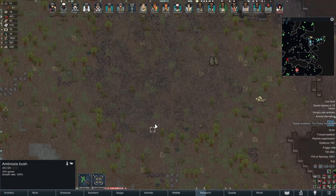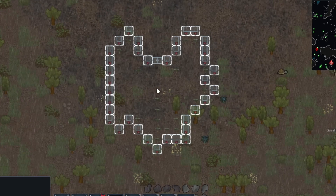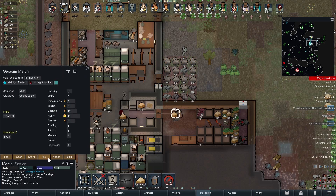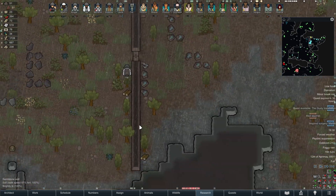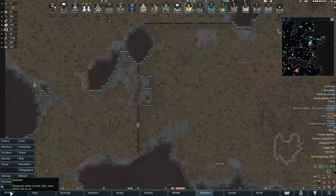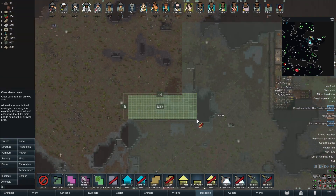Ambrosia sprouts - they are inside the base, which is actually quite nice. That's going to be a project for later. The psyche suppression finally kicks in - she's a bit annoying because now it's very likely Martin will handle the meals. The wall is complete, nice. We are going to make this our working zone.